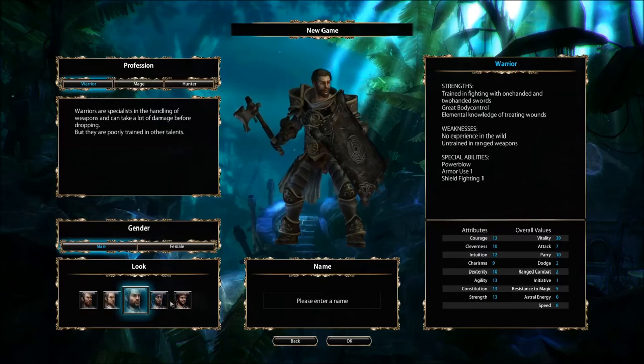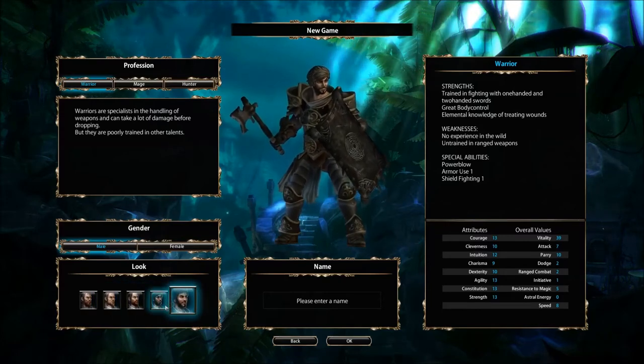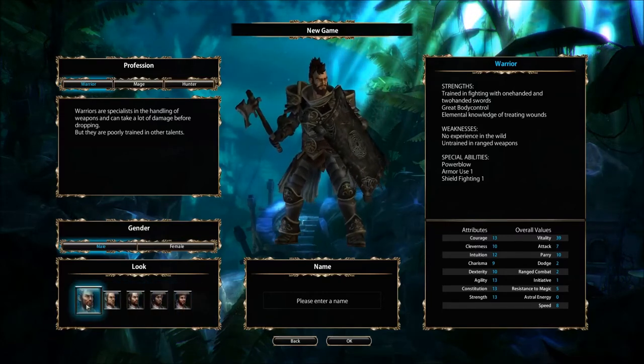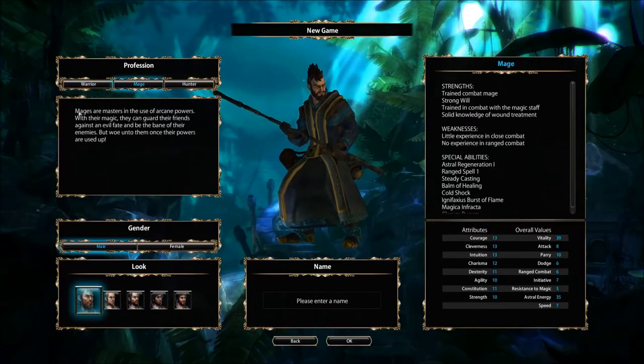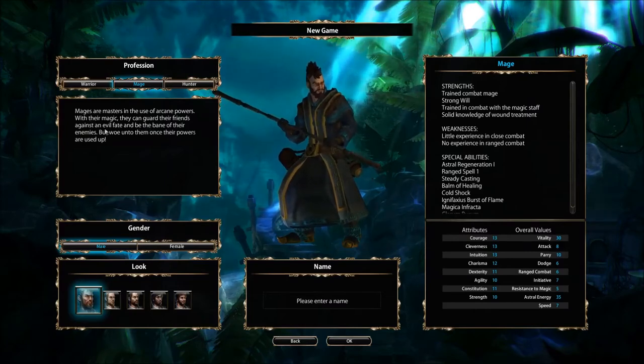And then you have the multiple different looks. We're probably going to go with the Mohawk guy — he does seem to be the most amazingly awesome. Let's take a look at the Mages. The Mages are masters in the use of arcane powers. With their magic, they can guard their friends against an evil fate and be the bane of their enemies.